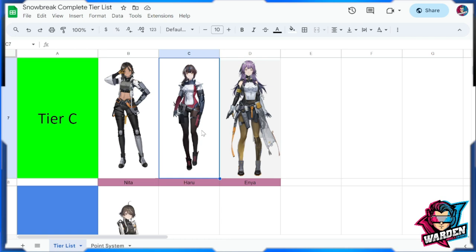Next is Haru — a bit of a confusing kit. She wants to be a main but also wants to be a support, making her hard to play with the kit all over the place. However, she has a huge damage potential. I've seen a lot of Haru users defend her, and I agree her potential is huge, but she can't really decide what she wants to be.